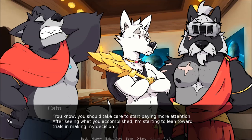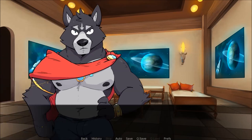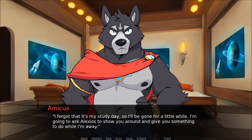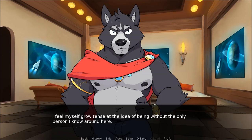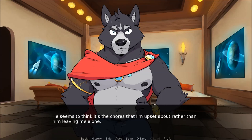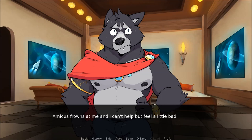Anyway, if you two have finished, then be off to your studies. Don't be late this time, Amicus — your tutor complained again last week. Well, that's today. You know, you should start paying more attention. After seeing what you've accomplished, I'm starting to lean toward trials in making my decision. The room suddenly goes very quiet. Amicus gets to his feet and I do the same. The wolf glances at Cassius and Cato, but they're deep in conversation. He turns back to me. Oh, I forgot that it's my study day, so I'll be gone for a little while. I'm going to ask Alexios to show you around and give you something to do while I'm away.